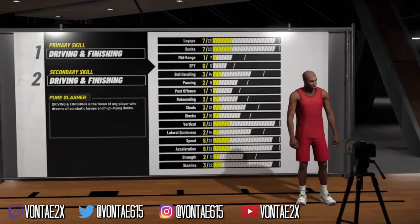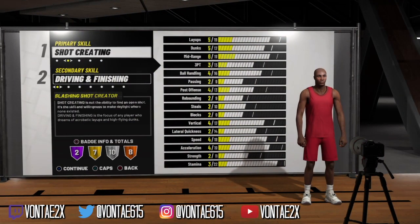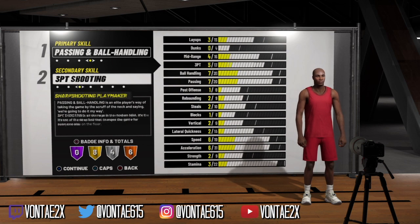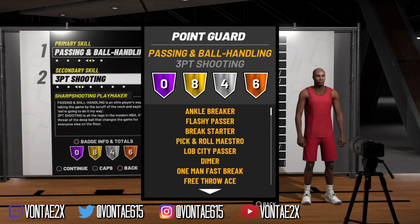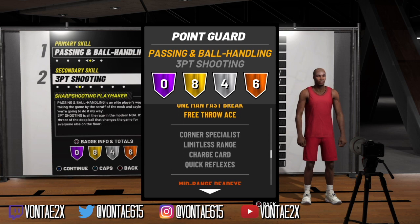The build we're gonna be talking about today is the Shot Creator Playmaker. You can keep this build at a 6'3 or 6'4 — I personally would go 6'4, but keep in mind if you go 6'4 your speed will go down two times. It'll be an 89 at 6'4 and a 91 at 6'3.